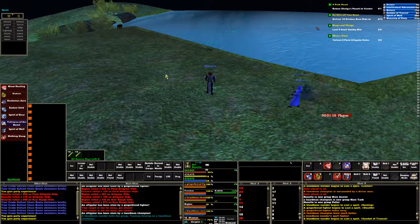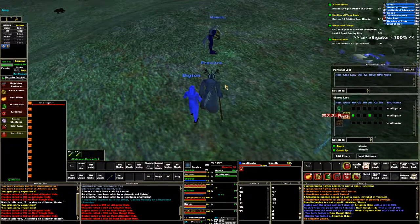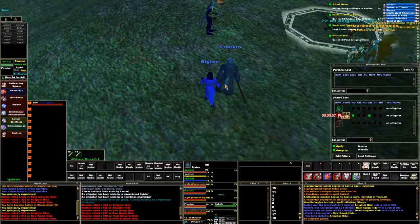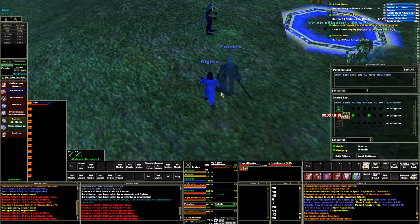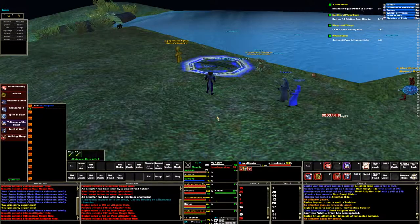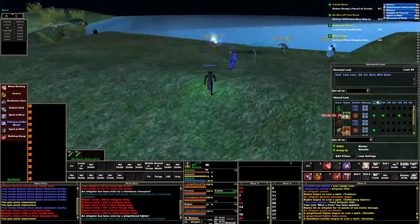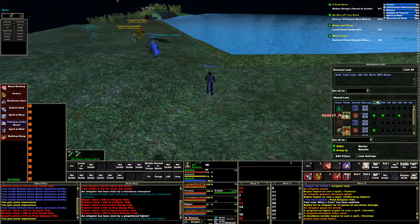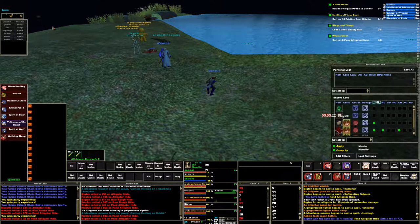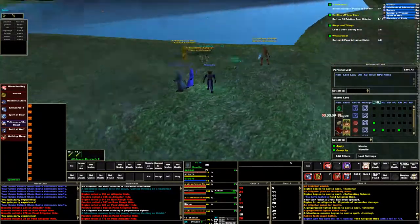I guess I'll just talk about my key bindings. I've been watching other YouTubers play a little bit of EverQuest, and on one of them I was noticing that they actually manually click the sit button. Which, if that's how you play, that's how you play — nothing wrong with that. Not how I play. I use WASD for moving and the mouse to steer. I try to keep my left hand close enough that I can navigate my spells within a short distance of my fingers. To sit down, I just hit X.